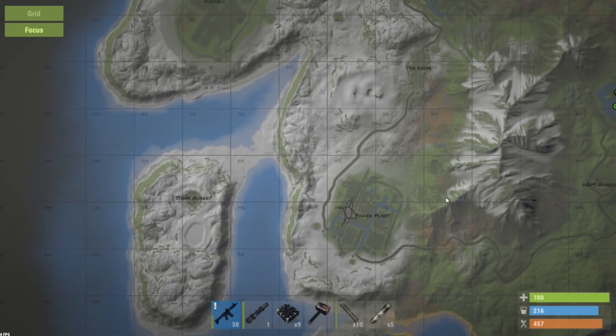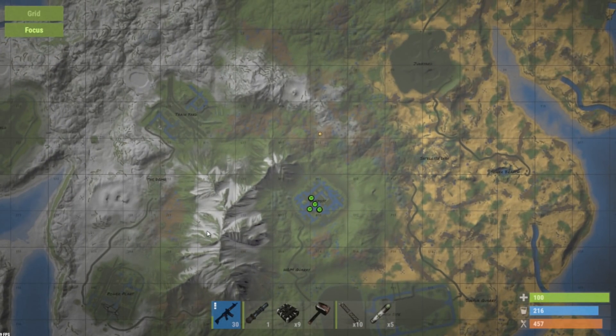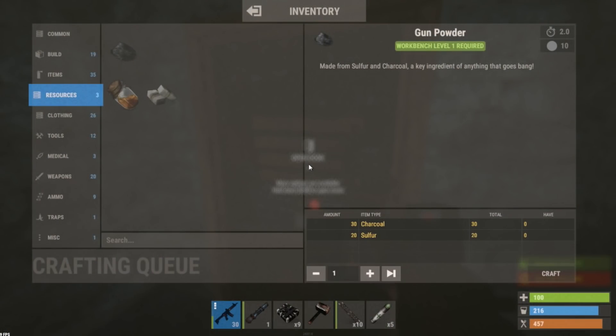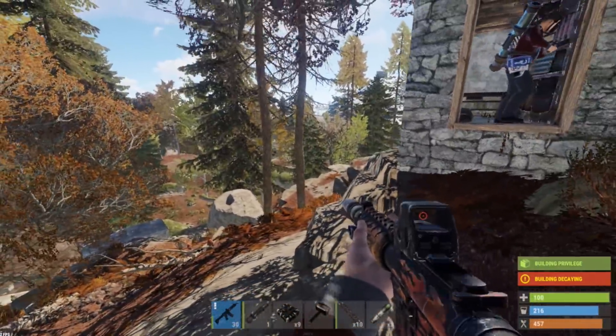The Chinook is in right now, flying over the power plant, but I don't think I have to worry about it too much. By the outpost, yeah, I do have to worry about counter-raiders for sure.